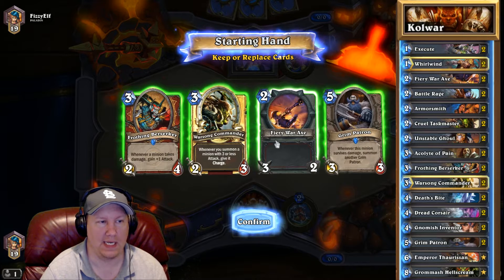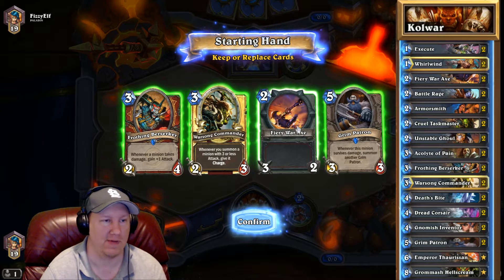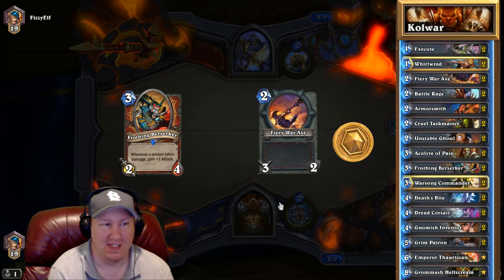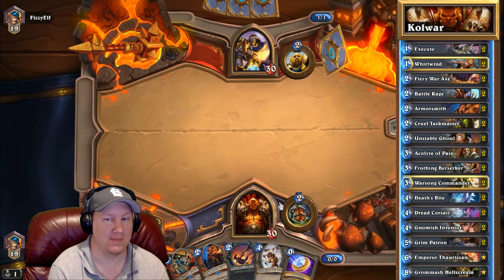Okay, right off the bat we always want to keep the Fiery War Axe. No matter what, it doesn't matter what class you're playing against, you always want to keep the Fiery War Axe. We want to drop the Grim Patron, drop this as well, and we're going to keep the Frothing Berserker so that we can deal with anything that comes up. The Fiery War Axe should deal with most of what comes up though.